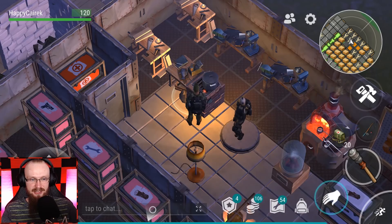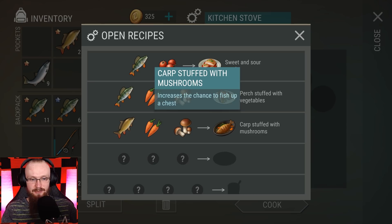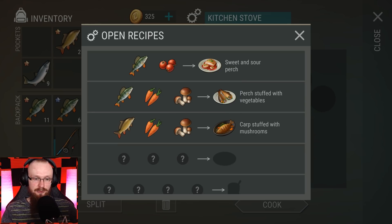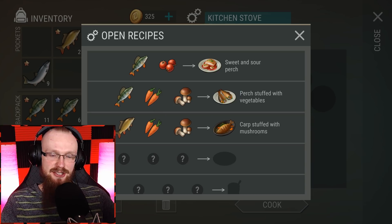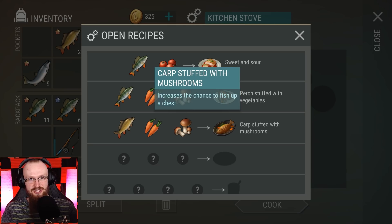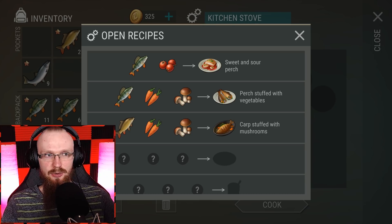You can screenshot these recipes and try them at your own base. Under temporary buffs we can see the 20-minute 'stills hunger' buff is active. These recipes are really great — for example, the recipe I used before going fishing increases the chance to fish up a chest, so it's really useful to cook and eat it right before a fishing event so you have a higher chance of getting that chest.